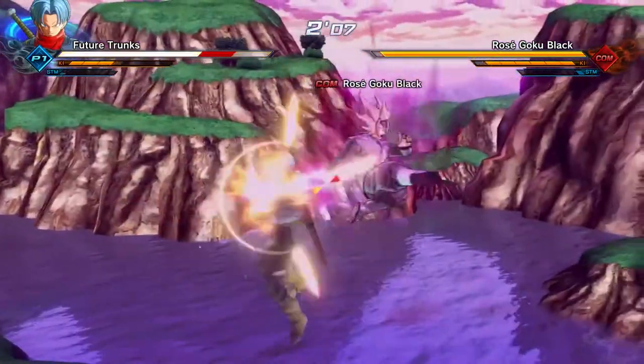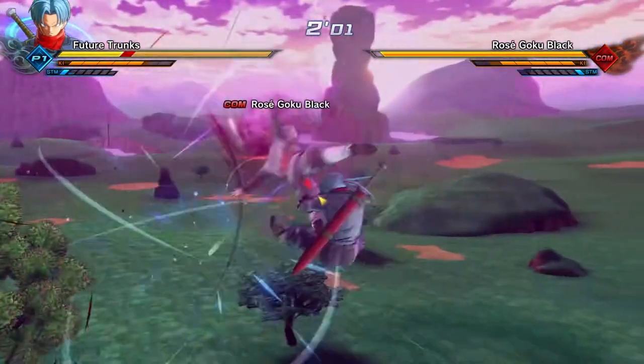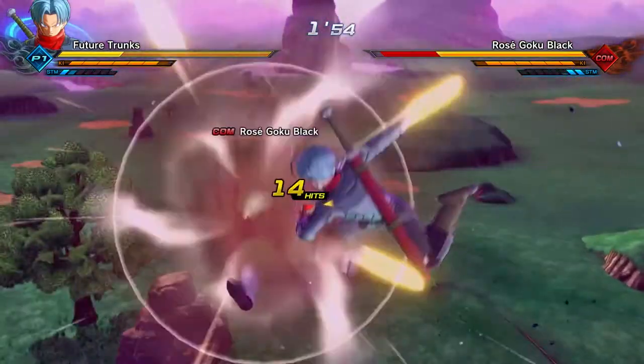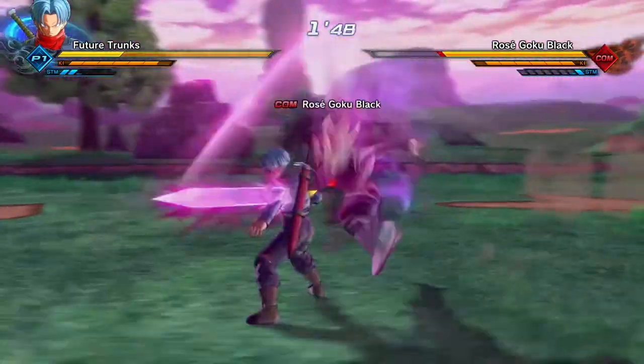The sword hold technique will be available for your custom created characters from the TP medal shop, like most free DLC techniques. Zamasu's moveset, however, will be available to learn from him when the full DLC comes out tomorrow.